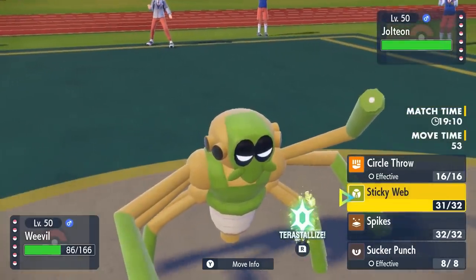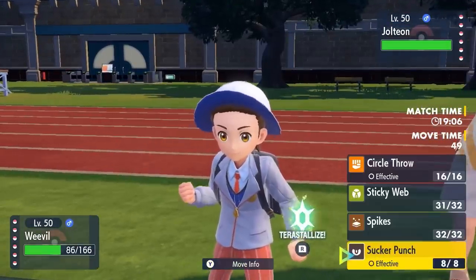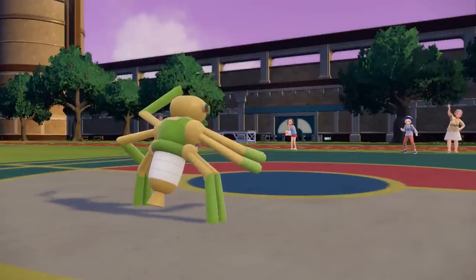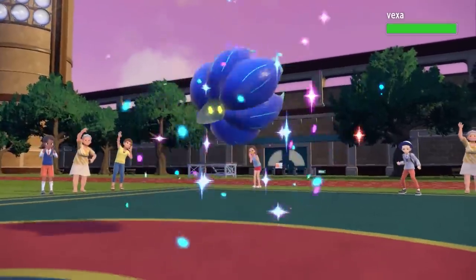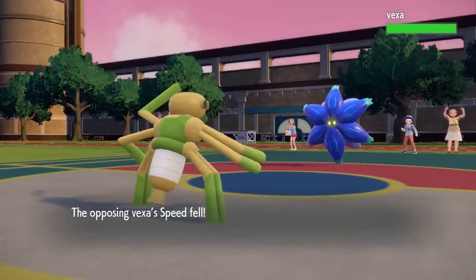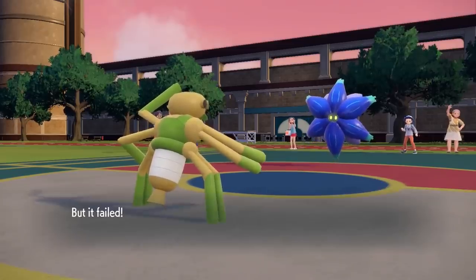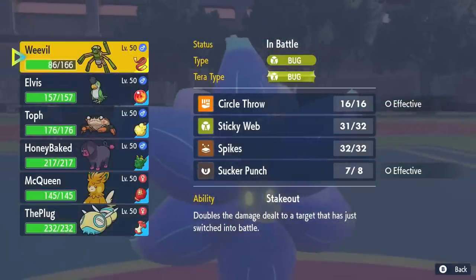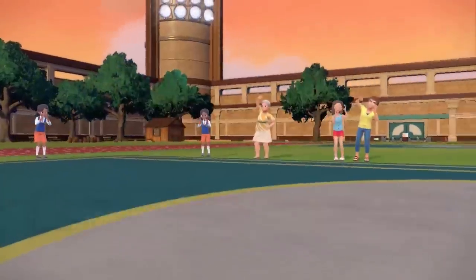I don't have much that wants to switch into a Jolteon, so I'm thinking about going for the sucker punch — but he actually switches out, doesn't go for volt switch. I was thinking maybe it was choice specs but the damage doesn't suggest that. He really wants to get in the Glimmet, and the reason is this flower is extremely annoying: it can spin away my hazards and also set up every hazard known to man.